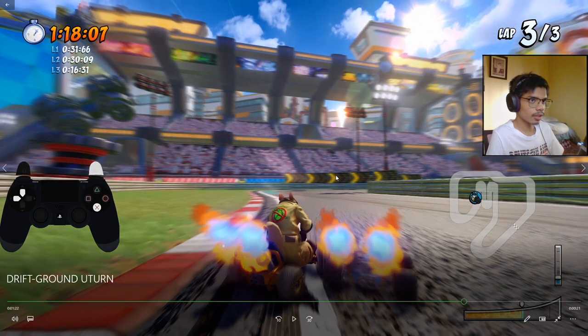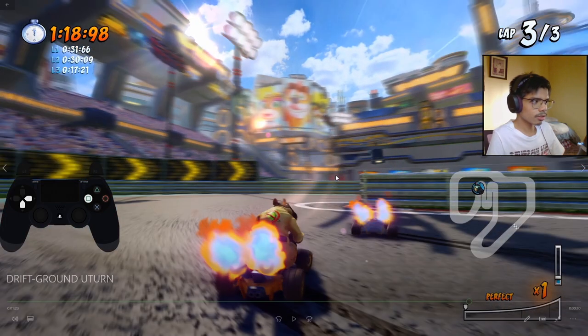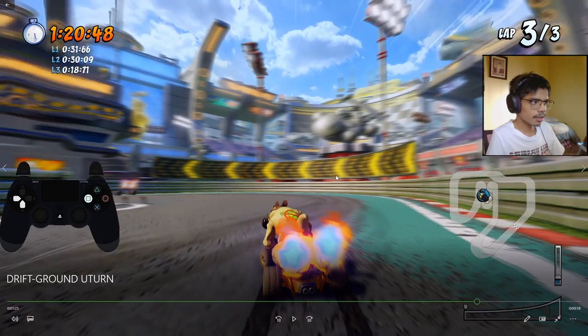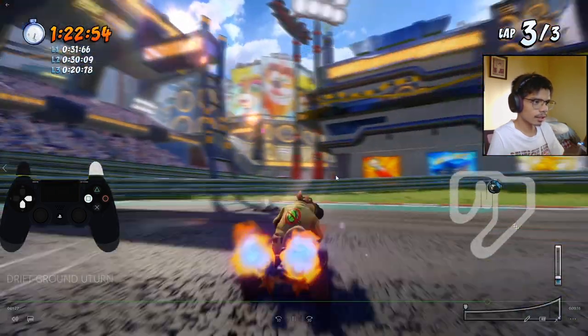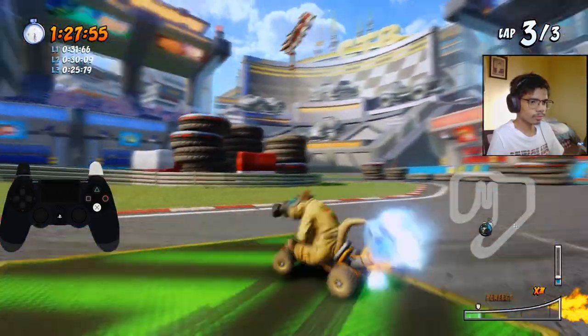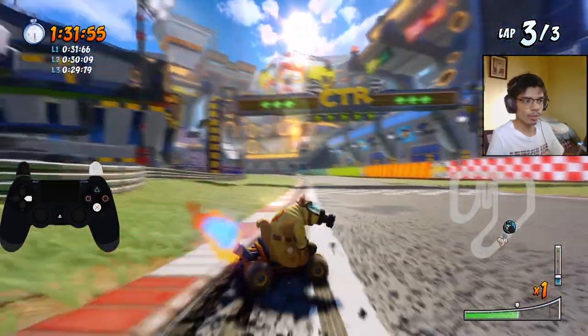Okay, final U-turn, lap 3 — press the buttons to the right, exhale, to the left, exhale, to the right — I jumped there. And then we win.